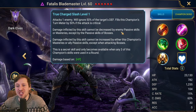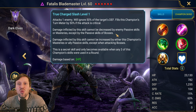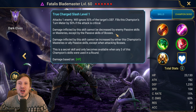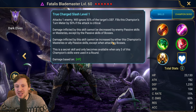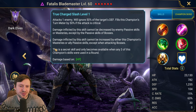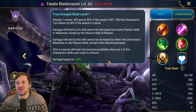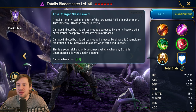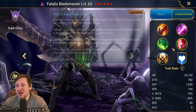Damage inflicted by the skill cannot be decreased by the enemy's passive skill or masteries, except the passive skills of bosses - that is huge, that is going to make him really easy to use against Taras. The only thing to watch out for is blessings like Warden of the Fallen which gives you bone armor and great survivability. Damage inflicted by the skill also cannot be increased by this champion's masteries or allies' passive skills, except when attacking bosses - so they don't want it to be too broken. This secret skill only becomes available when any three of this champion's skills were used in a round, so you have to cycle through your abilities - A3, A2, A1 - and then it will awaken.